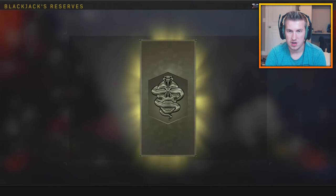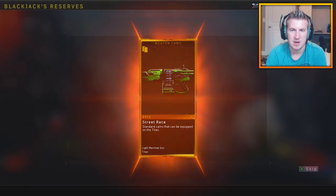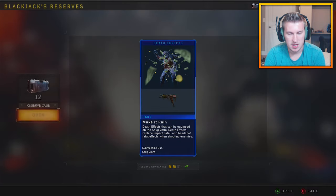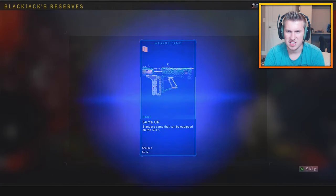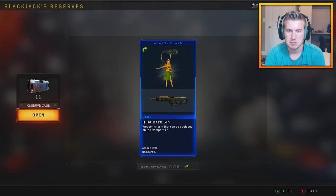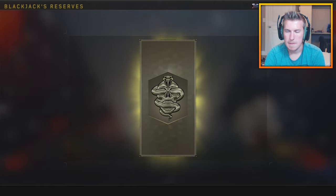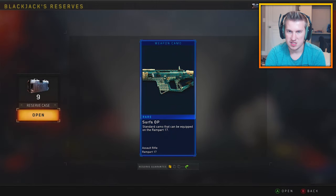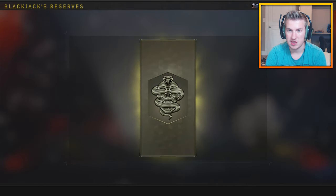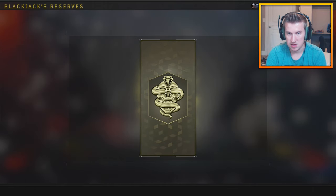Crystallis for the ABR. Pyrotechnic for the Swordfish. I mean, it's not bad — we're not getting a ton of duplicates. As I say that, we literally get a duplicate. But we're still getting a whole lot of junk. What the fetch? I just got that. I swear, Treyarch really needs to up the chances of getting new items. Because I feel like the chances of getting a duplicate is like 40% or something — I feel like it's retardedly high.